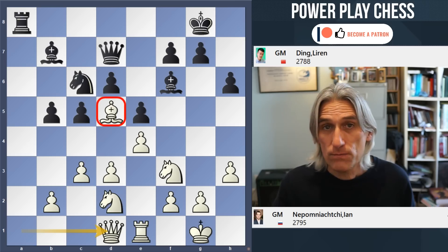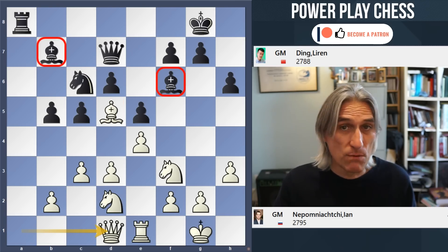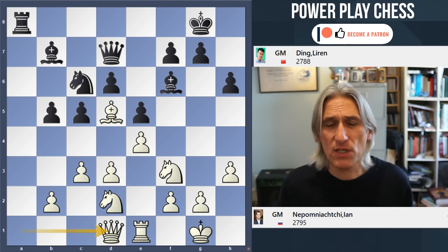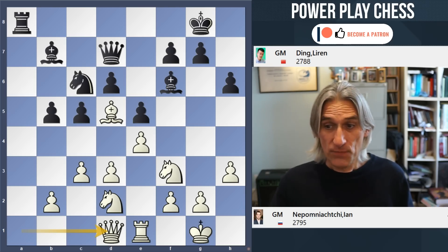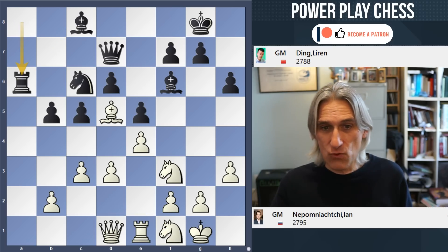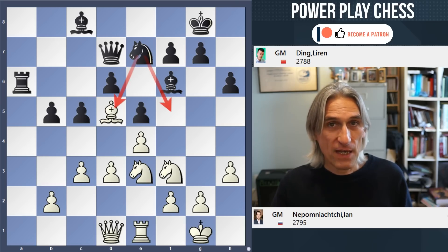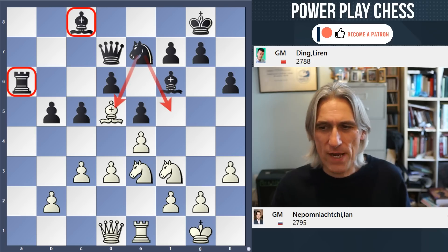White has some control in the middle. Black has the two bishops, but certainly they're not doing much at the moment — particularly the bishop on f6 is rather blocked in. Black has to decide on a strategy here. One idea is to fight for control over d5 and play the bishop back, then rook a6 and knight e7 — the knight covers d5 and f5. Although you can see that maybe it takes a long time to arrange this.